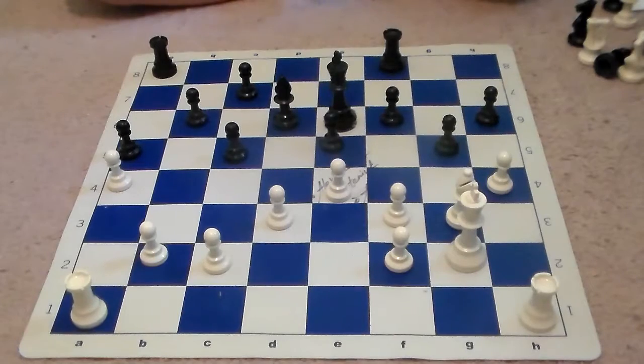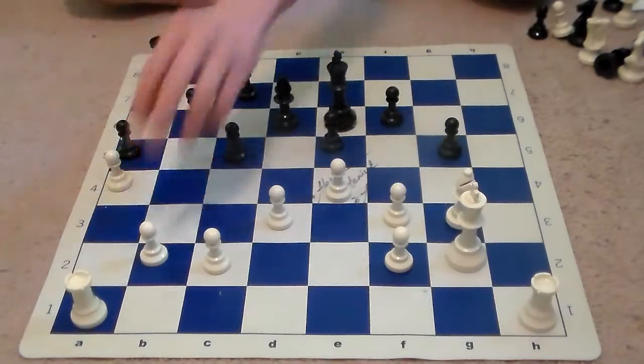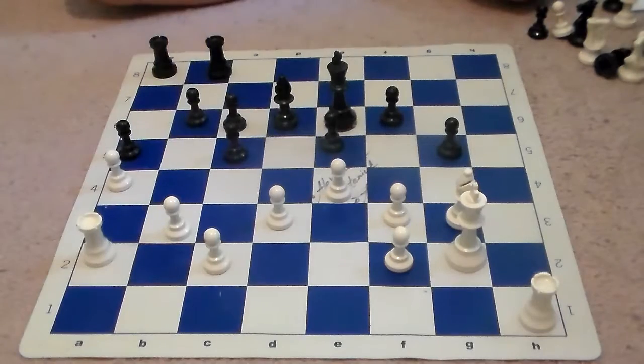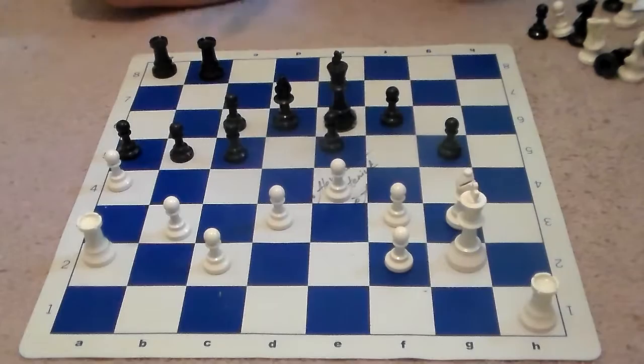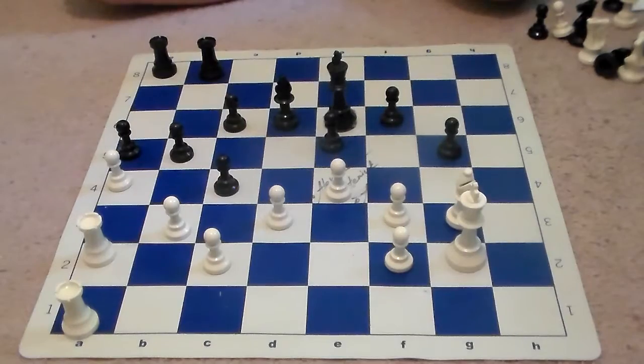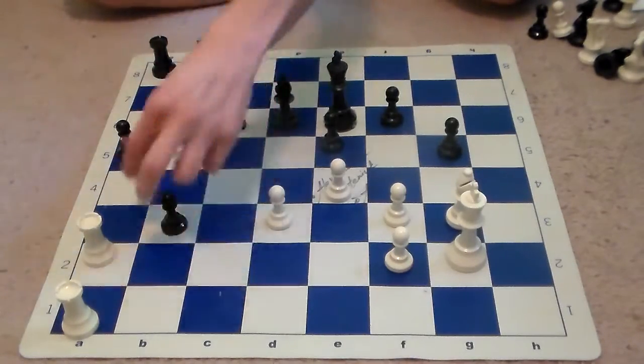Essentially, it's as if White is playing down a piece. After h4, we see rook f to b8, pawn captures, pawn captures, f to b3, c6, rook a2, b5 — and essentially all Capablanca needs to do is open up the queenside, and his extra piece on the queenside will allow him to win some material. Rook on h to a1 tries to hold on, c4 is being played, a takes b5, pawn captures, captures back.